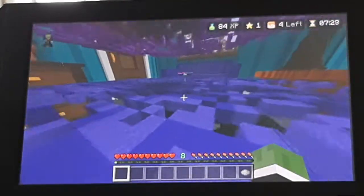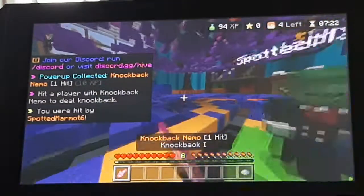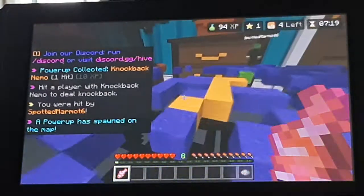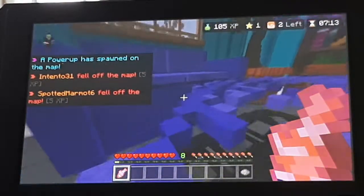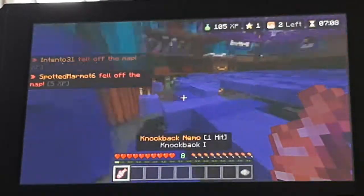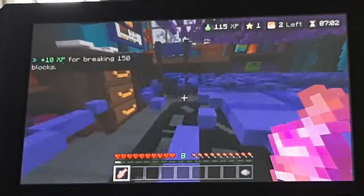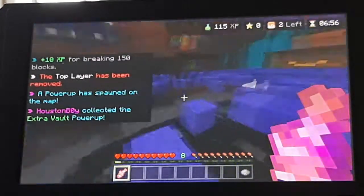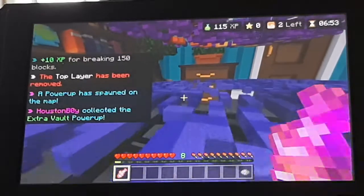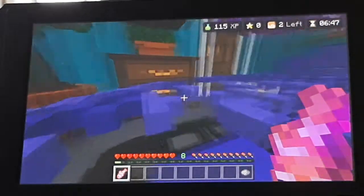There's a power-up over there. I got the one-hit Nemo! I love the one-hit Nemo. If you haven't seen the Nemo, you're in for a treat. There are only two of us left, so hopefully he doesn't die and I can make a demonstration. What the Nemo does is it says knockback one, but it actually has knockback like five — and you can just absolutely yeet people.